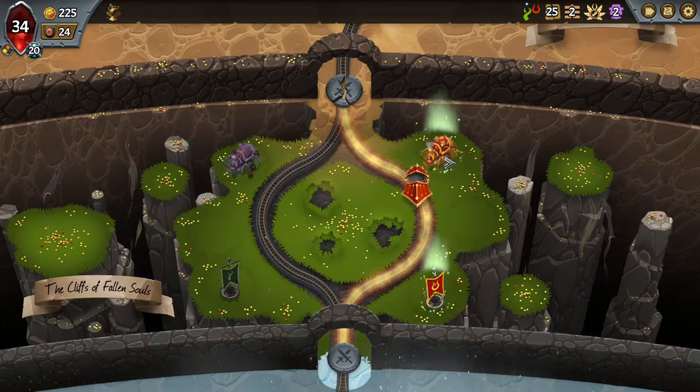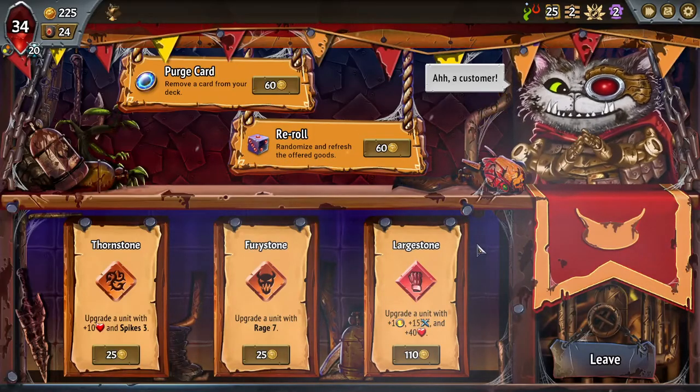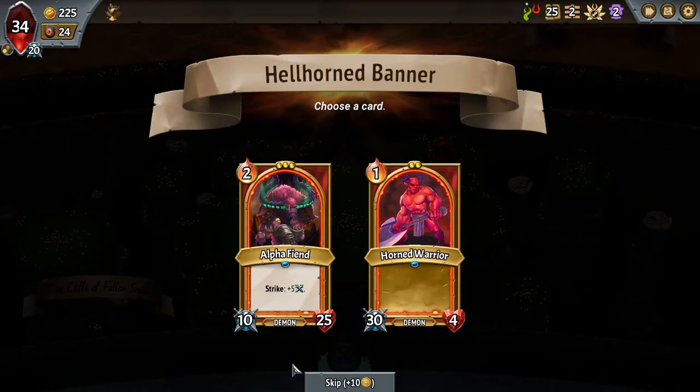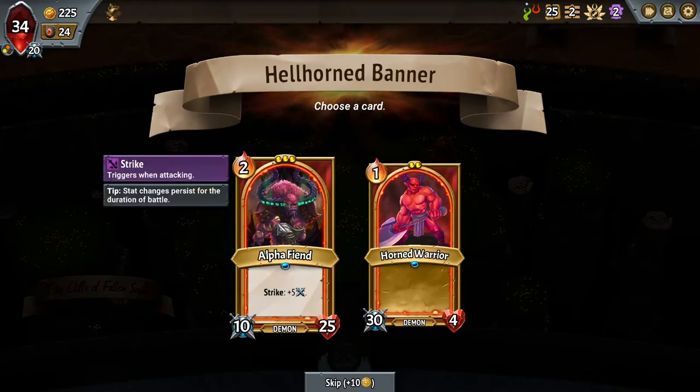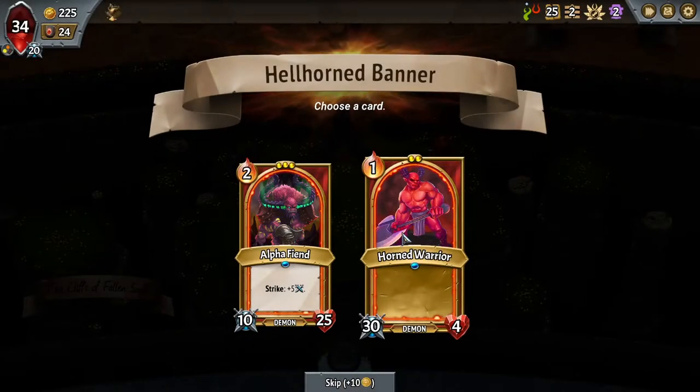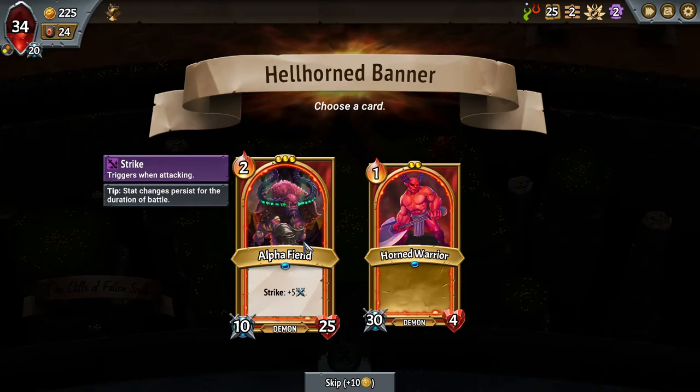Let's visit the Merchant of Steel and see if we can find a nice unit to buff up. We have Spikes, Rage, and Large Stone — kind of a weird combination. We have the option of an Alpha Fiend or a Horned Warrior. I could fit a Horned Warrior behind our champion as long as I don't put a large stone on it, but I could also pick up the Alpha Fiend and put a large stone on it, hoping it survives on its own, then use our Ascend to put it behind the champion later. I think I like that better — Alpha Fiend is pretty strong.